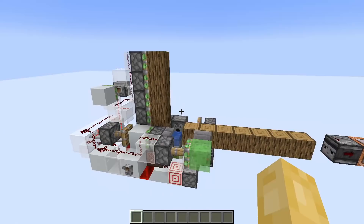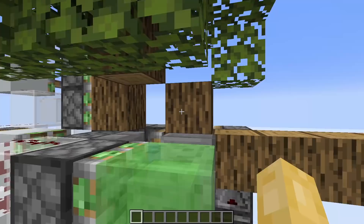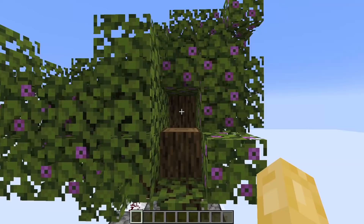So now, if I activate the system, it should be harvesting the entire tree. There we go. As you can see, azalea trees are very short. In fact, the shortest they can generate is two blocks high, which is very tiny. I've also found that the tallest that they can generate is five blocks.